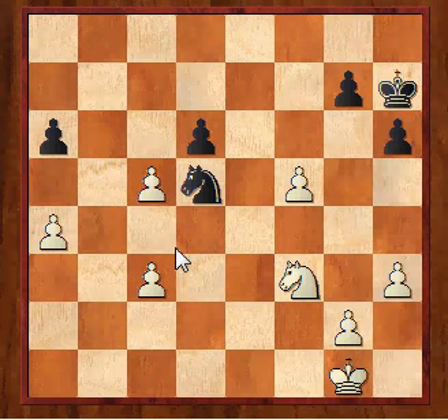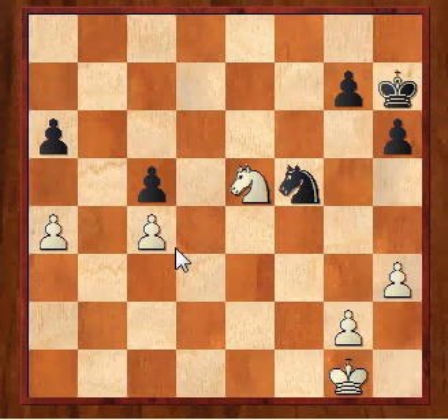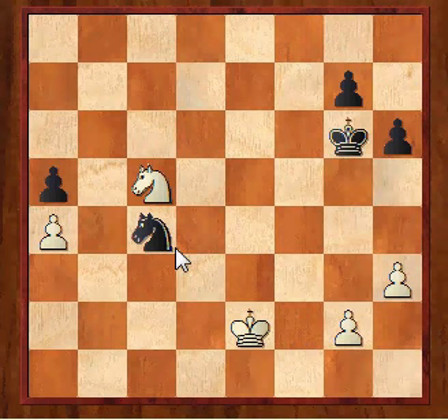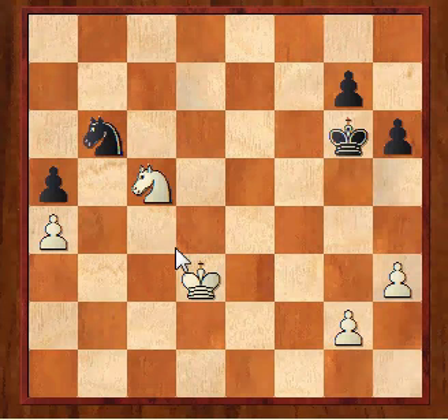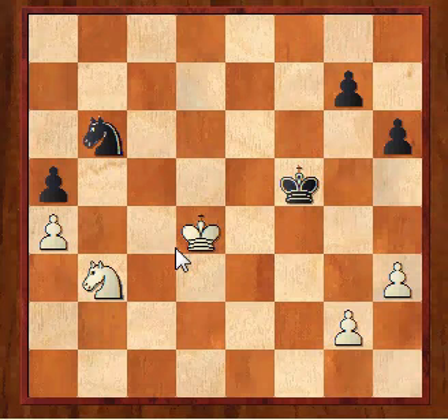I was getting short of time and could feel this slipping away. I was very annoyed that I'd blown the pawn-up position against a strong player. After A5, Kg2, Kg6, I played Knight B3 and offered a draw, which he actually rejected because his king was getting very close to winning my pawns. But luckily my knight got back just in time.